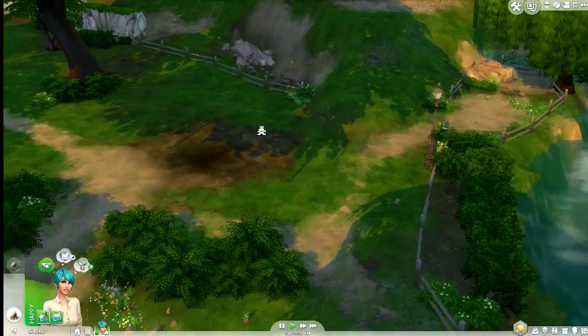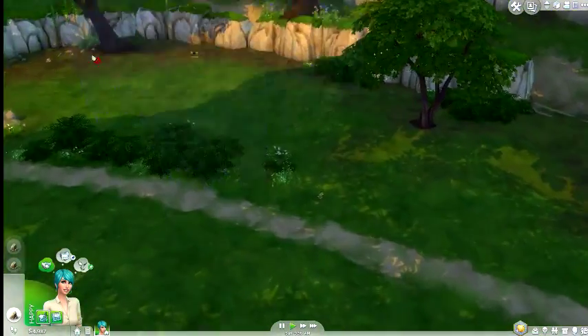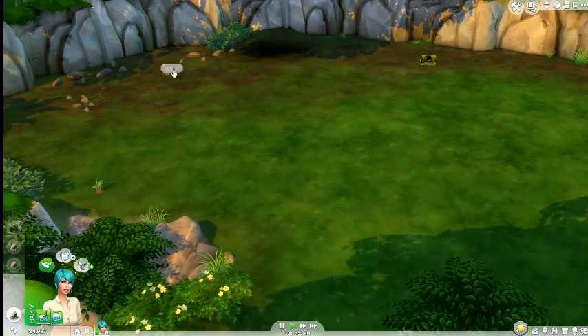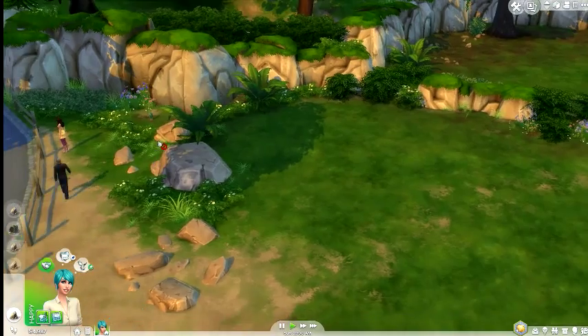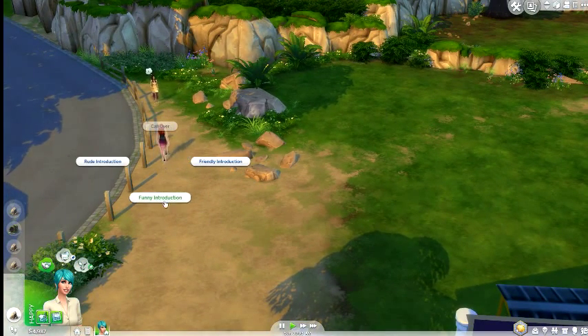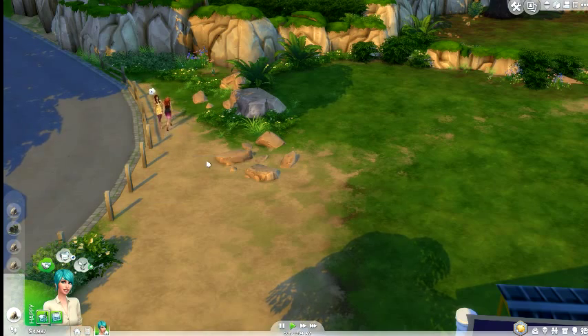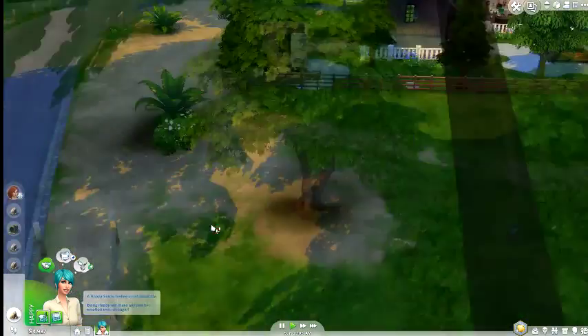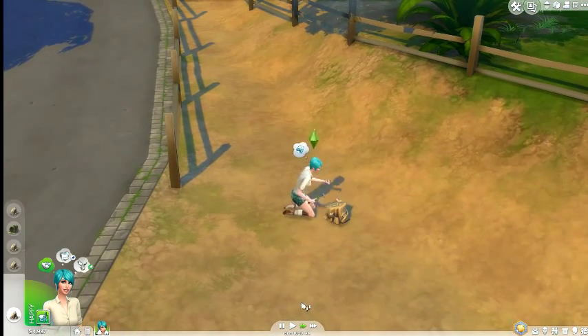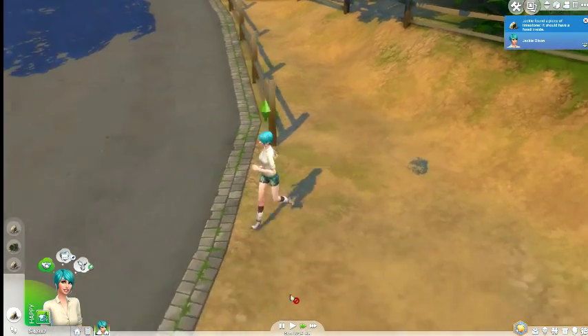I know we don't need to find every frog right away, but I'm going to have her look for them just because we can breed them and make a bit of money that way. Oh, Nina Caliente — can you introduce yourself to her? I really like her hair. My plan for today is to just kind of focus on Jackie and fulfilling some of her wants, getting to know her, and trying to find a few pen pals.